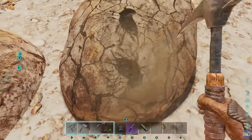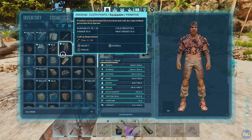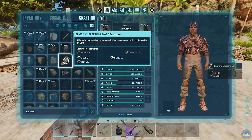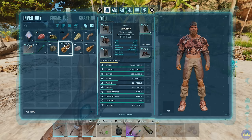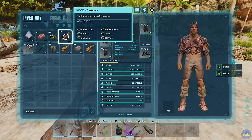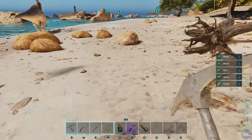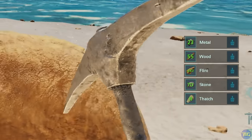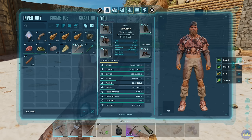One of the nice new features in Ark Ascended is that you can track recipes. Select an engram and on Xbox click in the left stick, and it will track that on the right-hand side of the screen showing how many you can craft. But you can also track individual resources — click on metal for example, and it will show how much metal you have in your inventory. You can track wood, flint, stone, whatever. You'll get a live count on the right-hand side as you farm. To remove a tracked item, click the same button again or click the bin icon next to it.